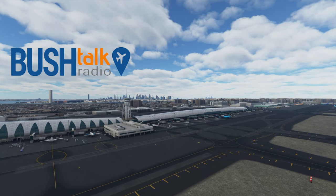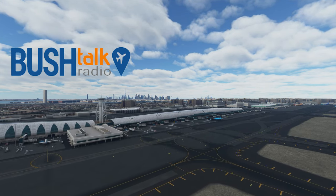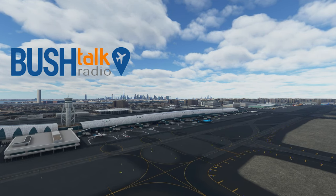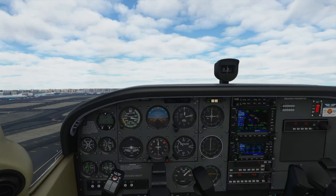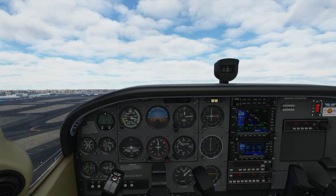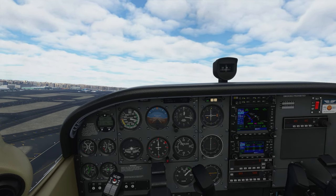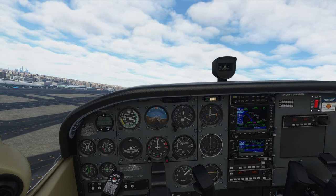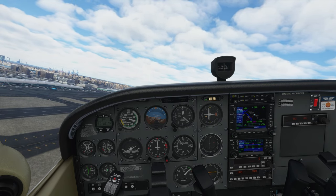So, we are currently situated at Dubai International Airport, and we're going to be taking the Cessna 172 for a short tour around the city and see how Bush Talk Radio works. We just departed Dubai International, runway 30 right, and we're going to make a left turn and head over to Burj Khalifa and see how Bush Talk Radio reacts to us approaching the tower.